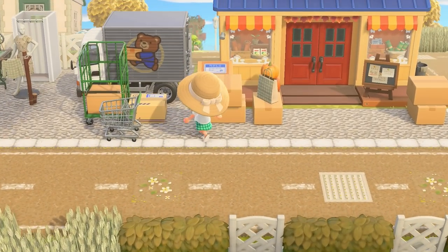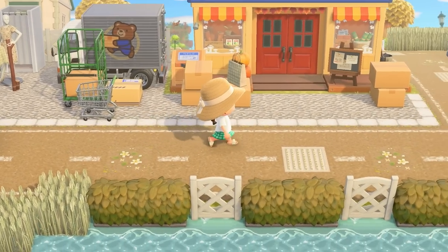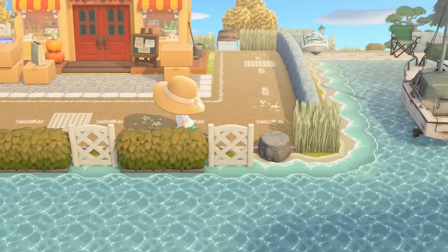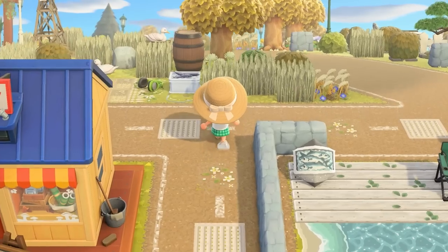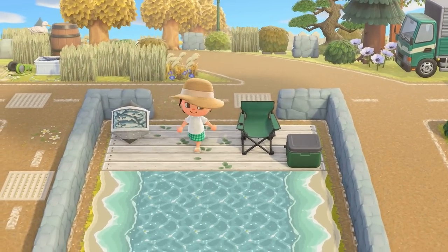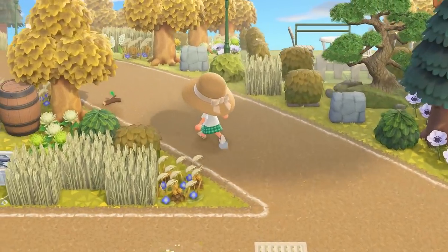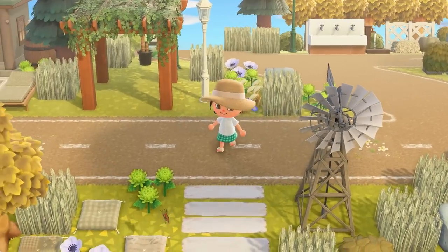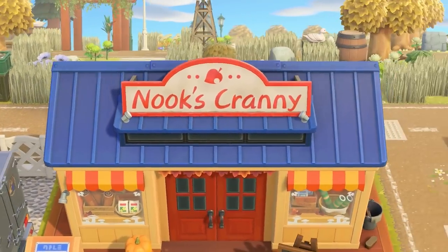It looks like Able Sisters and Nook's are next to one another. What did we do before the 2.0 update? So many of these items we just did not have, and it makes such an incredible difference. And before the 2.0 update, there was no way to really appreciate the villager home interiors the same way — that was pre-Happy Home Paradise. Wow, that is so gorgeous.